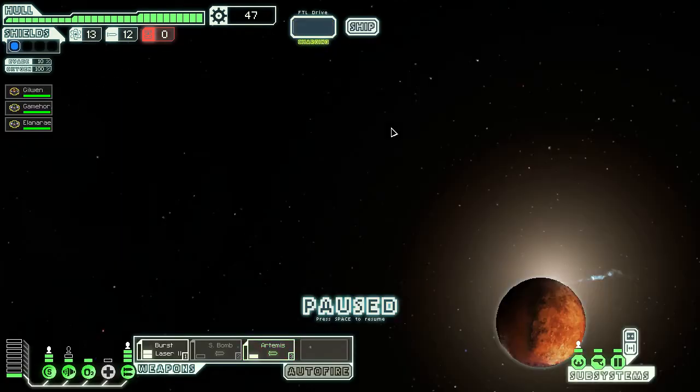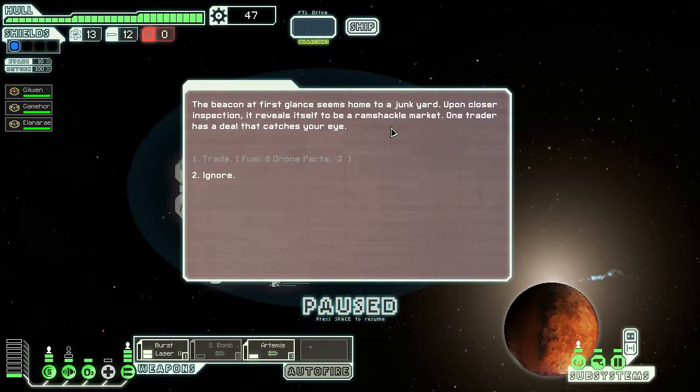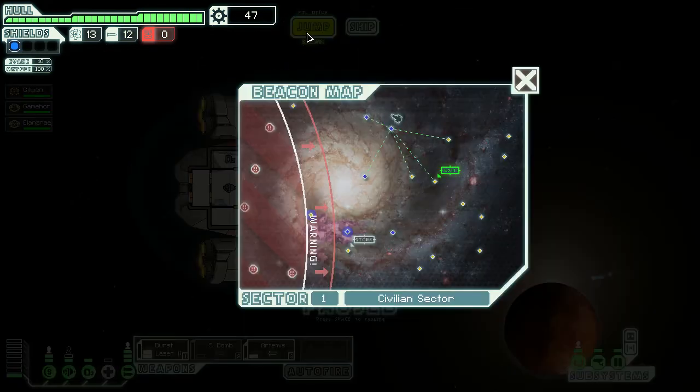Although we could have gotten some things from the ship they were pursuing too. The beacon reveals a ramshackle junkyard market. One trader has a deal: two drone parts for six fuel units — but we don't have drone parts. The rebels are coming in from behind; that's not a good thing.